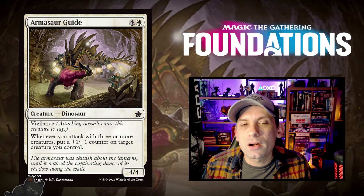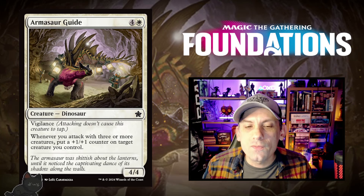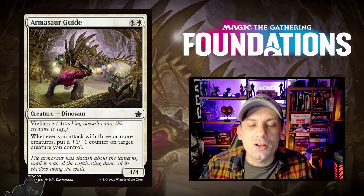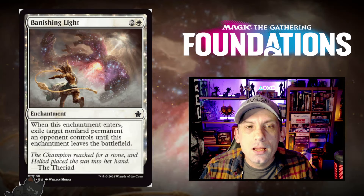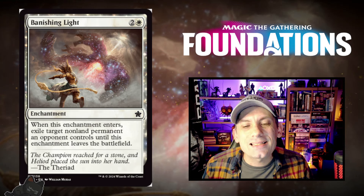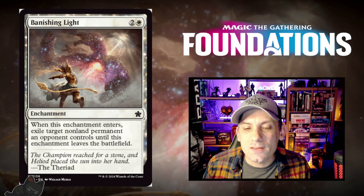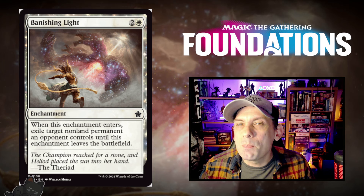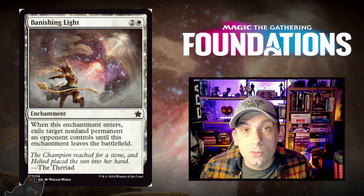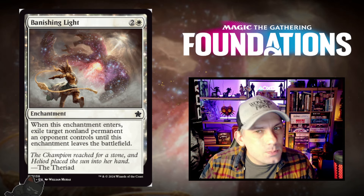We've got the white cards, starting with Armasaur Guide — one white and four for a 4/4 Dinosaur with Vigilance. Whenever you attack with three or more creatures, put a plus one plus one counter on target creature you control. Next up, we have Banishing Light — one white and two for an enchantment. When this enchantment enters, exile target non-land permanent an opponent controls until this enchantment leaves the battlefield. I like that this is going to be in Foundations, setting the bar for white removal in standard moving forward.